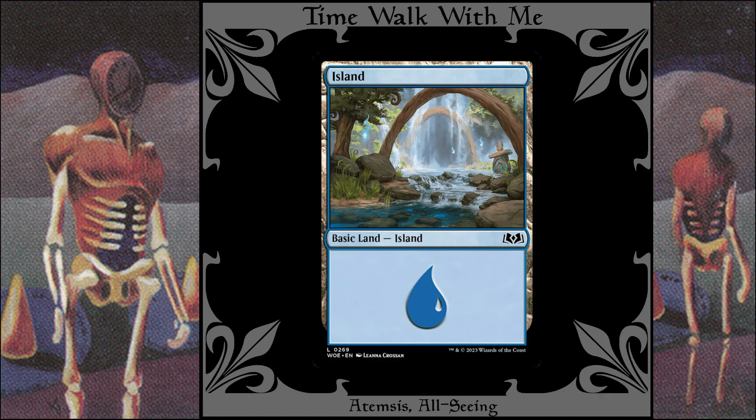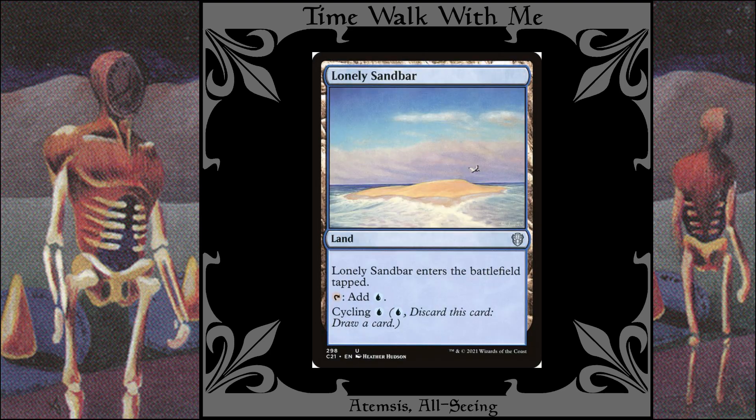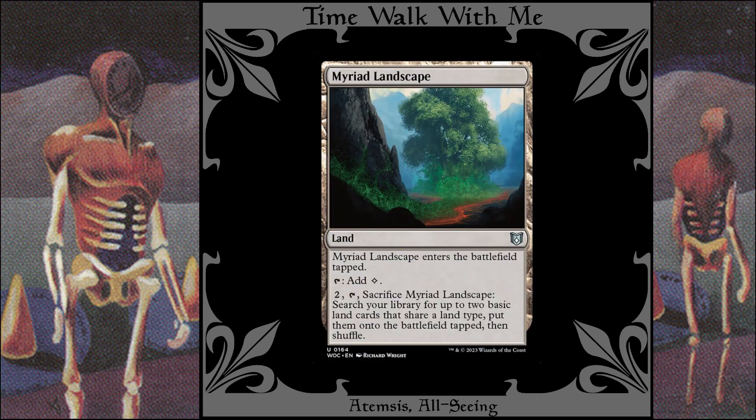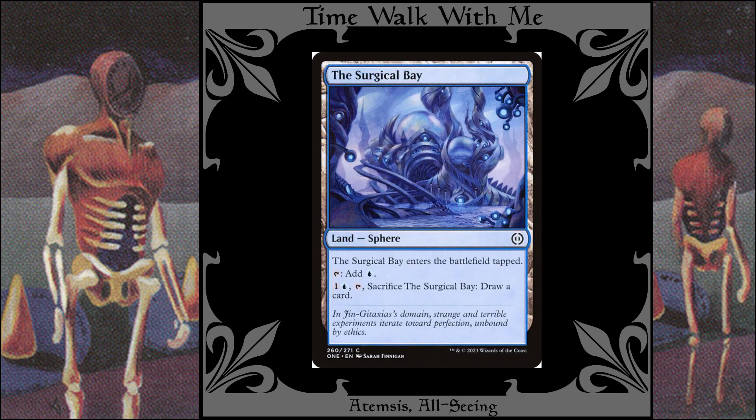We've got Islands, of course, Castle Vantress, Desert of the Mindful, Lonely Sandbar, Myriad Landscape, Remote Isle, Skyline Cascade, and the Surgical Bay.